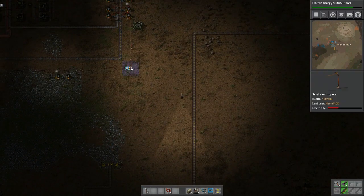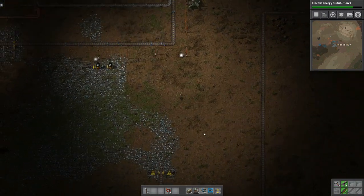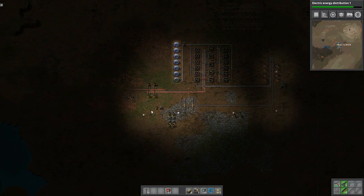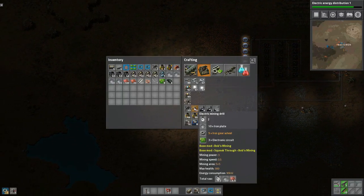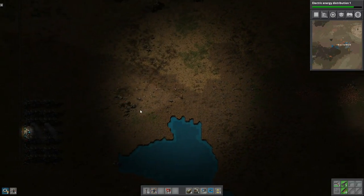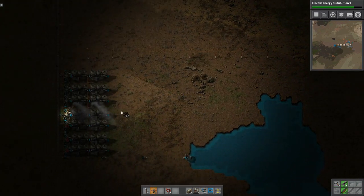We're running dangerously low on power — that's not good. It's got to be an issue with our coal production. Yeah, the coal just isn't producing enough to keep up with demand.